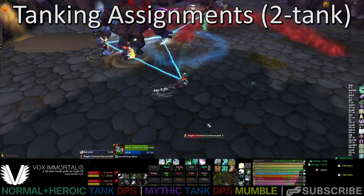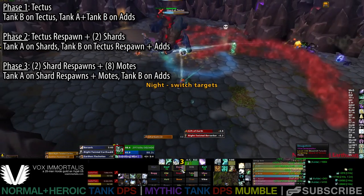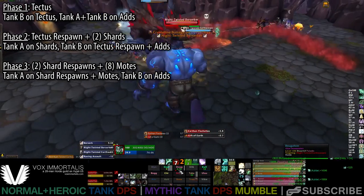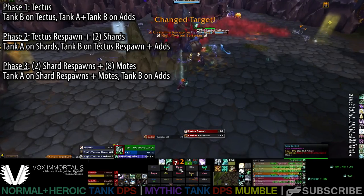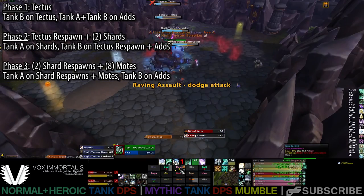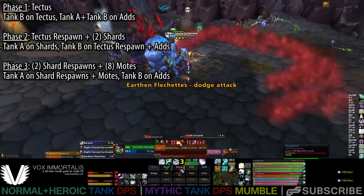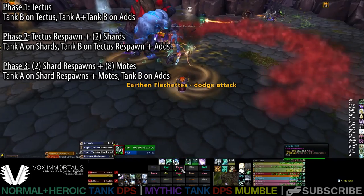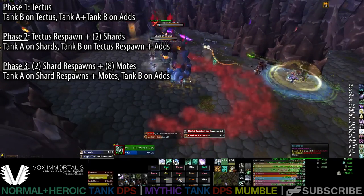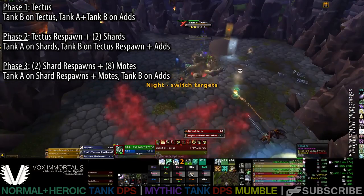Let's talk about tanking assignments for two tanks. Tank B is generally in charge of the adds throughout most of the fight — the Earth Warper and Berserker — and Tank A is in charge of the boss-type mobs. The exception is at the start, where Tank B starts on Tectus and both tanks can help with adds, because Tank A can move around before Tectus dies.